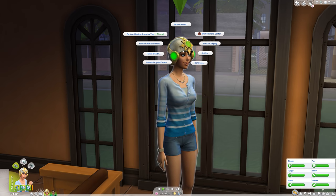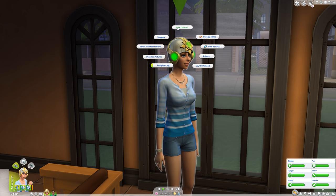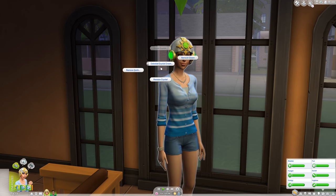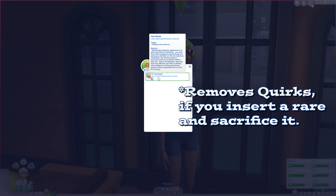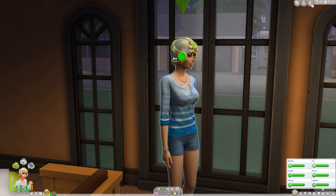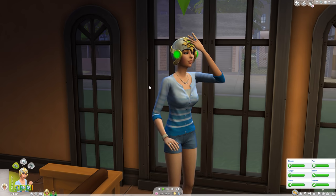Now be warned — things might go sour for you if you don't pay attention. Crystals only last so long, and continually abusing it without paying attention to the energy meter on the side could result in your Sim having a really bad day. Simply remove the crown and replace the crystal when it's low, or remove the helmet altogether. The only drawback is it makes your Sim embarrassed to wear it, but that can be fixed by taking the shameless reward trait to make your Sim immune to embarrassment.